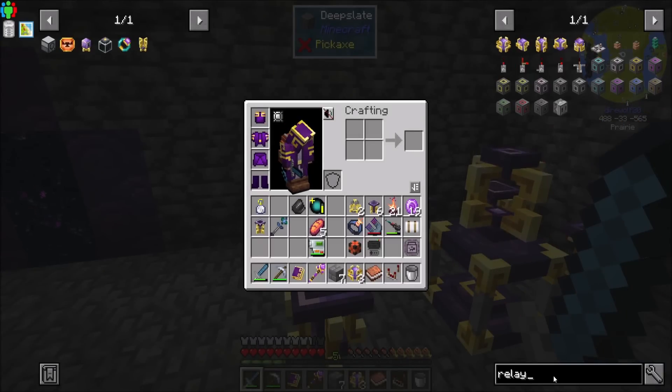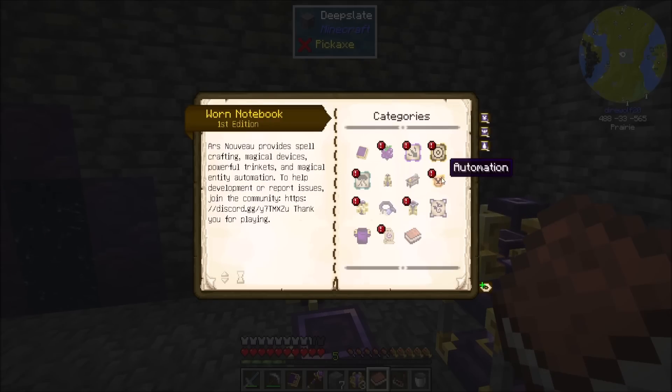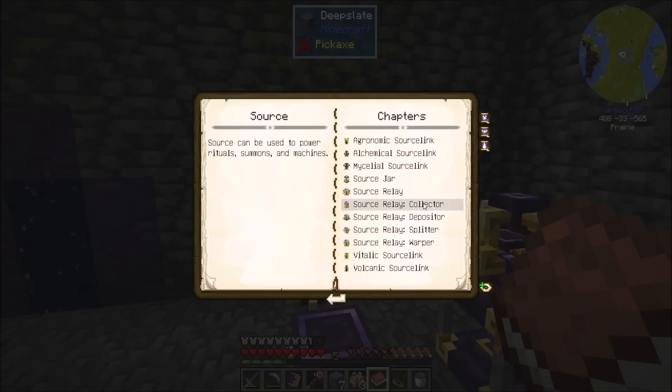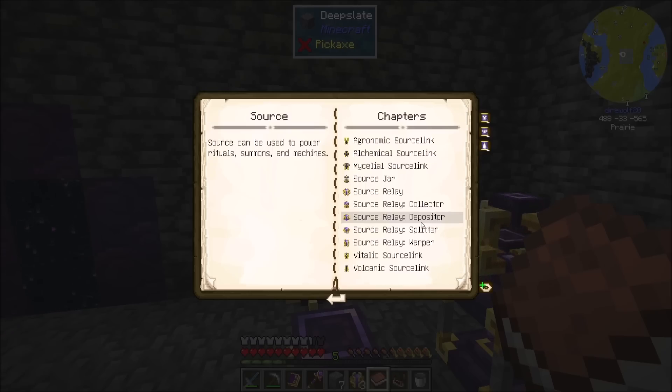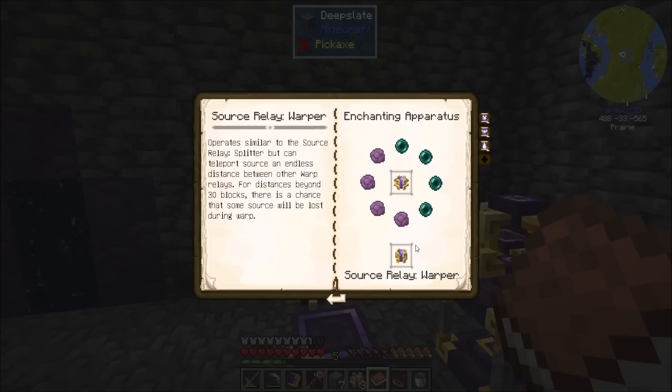So let's look at that real quick. I bet we could do that right now with mostly what we have. I'm still not quite sure what the splitter does. If we look at source: the collector will automatically take from jars it's not linked to within five blocks. The one we just placed could have been a collector and it'll pull from all the jars. But what I'd like to have is a middle jar that is used for all the crafting. Depositor will deposit to all jars it's not linked to within five blocks — so that's what we'll feed from the source relay. Splitter, similar to the source relay, but supports taking from and transferring to multiple jars at once with much larger throughput.